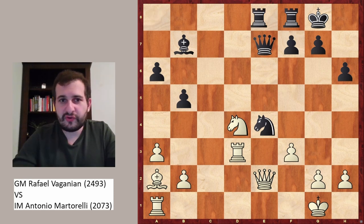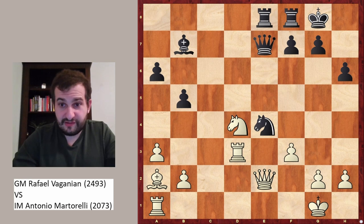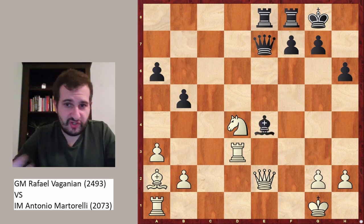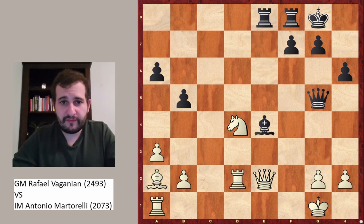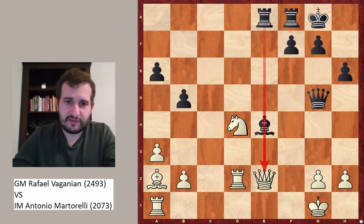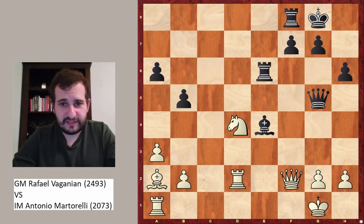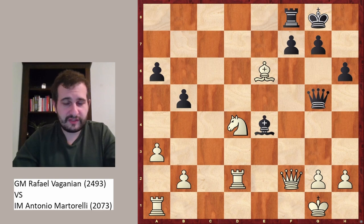Black still insisted on continuing with rook ae8. A few moves earlier this had guaranteed a very solid position, but here it's just lost because of f takes e4 — white is up an entire piece for almost nothing, just a pawn. Rook d2 is played, queen to g5. White plays queen to f2, black plays rook e6, and after bishop takes e6, black decides to give up.